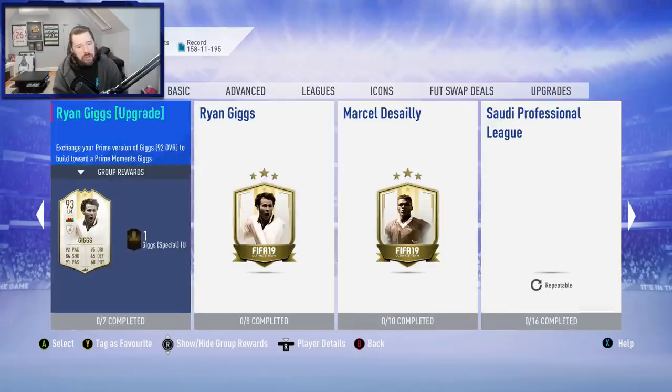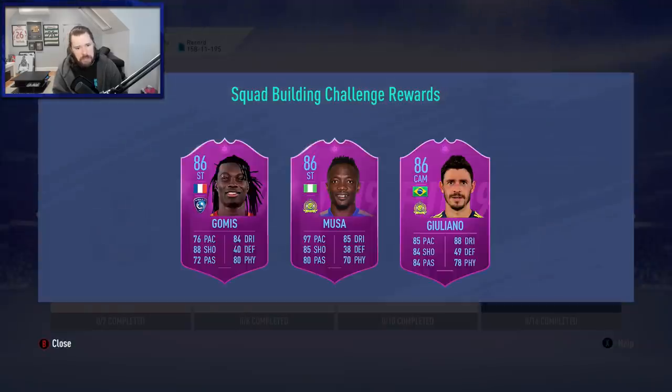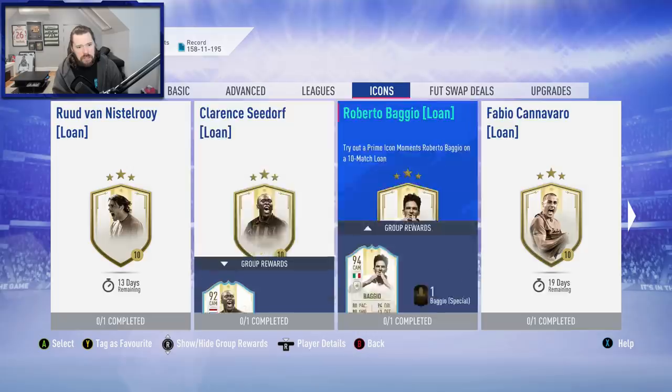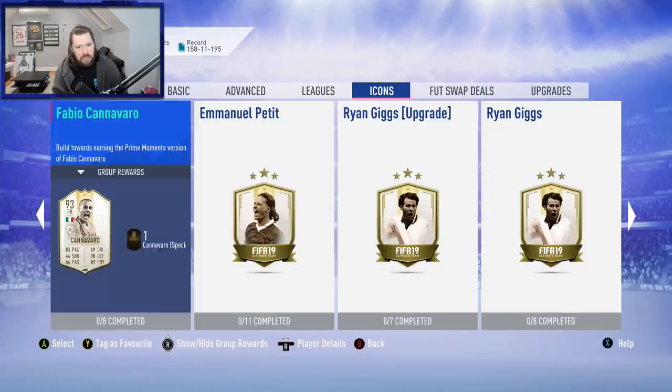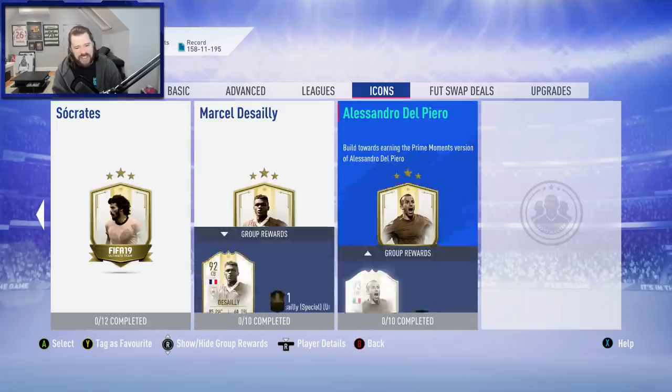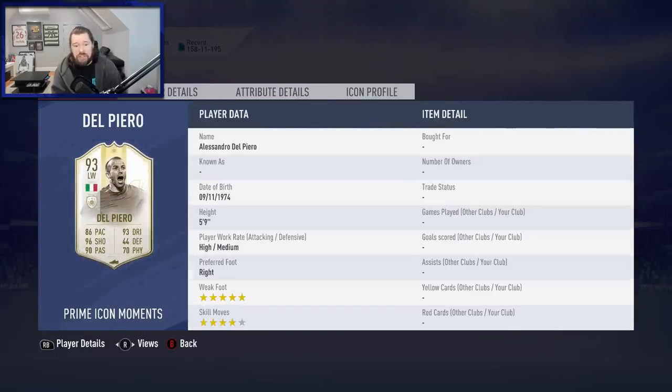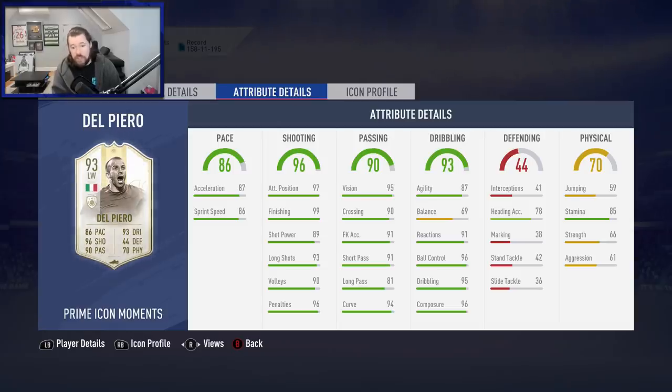I would say this is the biggest one. Wait, where is Del Piero? Why is his loan there but his card's not? Say it ain't so, EA. Oh, there he is — only 10 segments needed. I love this card, I've used it in draft. I love the 5-star, 4-star combo. I think it's a brilliant card. The 85 stamina does have an impact at times — it's the kind of card that in extra time you're probably going to sub him off, but throughout 90 minutes it's fine. This Del Piero card is brilliant.